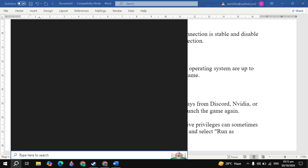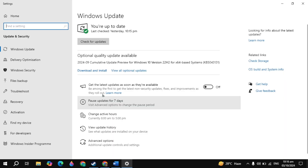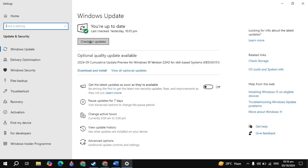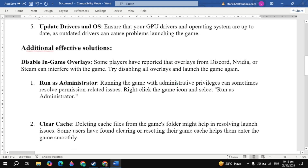The next solution is to update your drivers and OS. Ensure your GPU drivers and operating system are up to date, as outdated drivers can cause problems launching the game. Go to Windows search, type 'Windows Update', open it, click 'Check for Updates', and if any updates are available, install them. Then restart your PC and check.